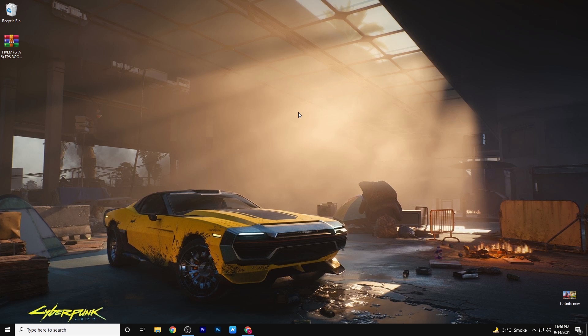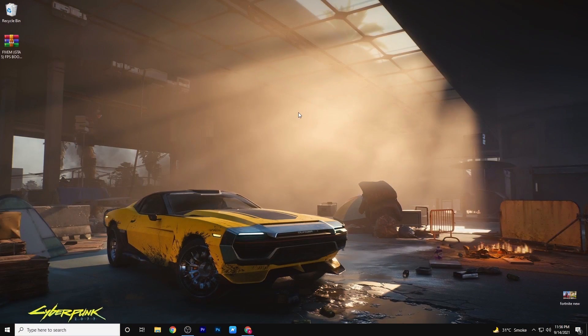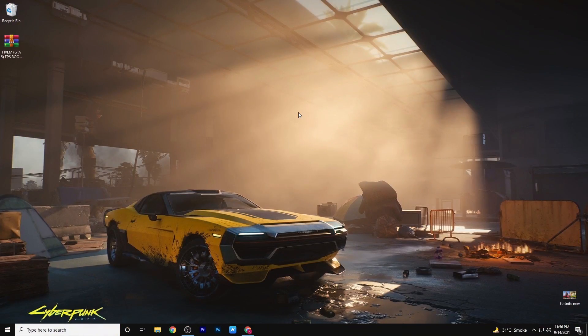In this video I will give you 3 very powerful software. The first one is QuickCPU, the second one is CPU Unpark, and the last one is Park Control. So without wasting any time let's get straight into the video.